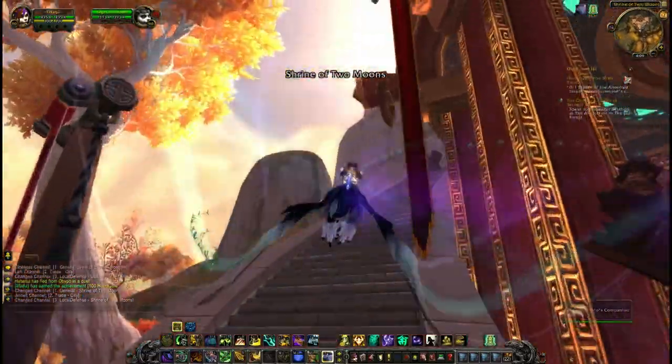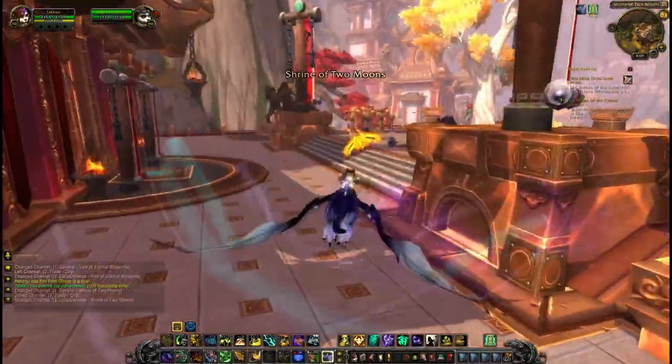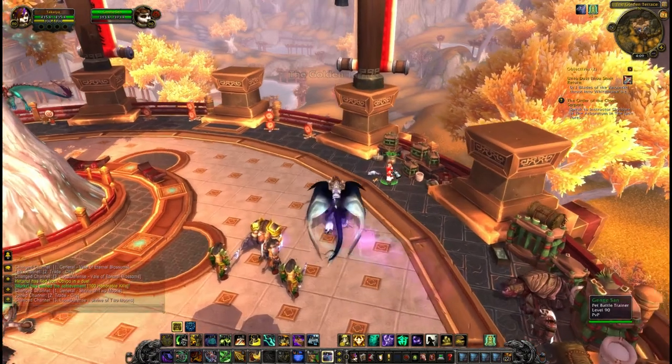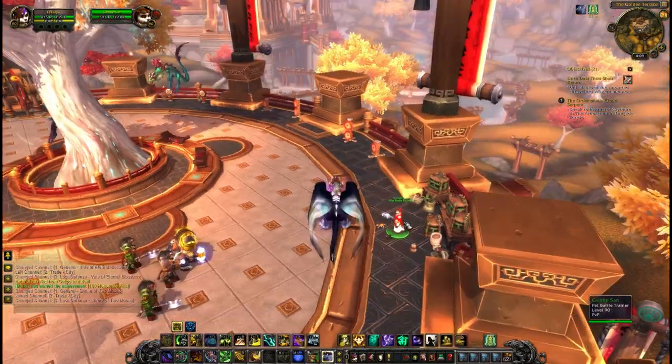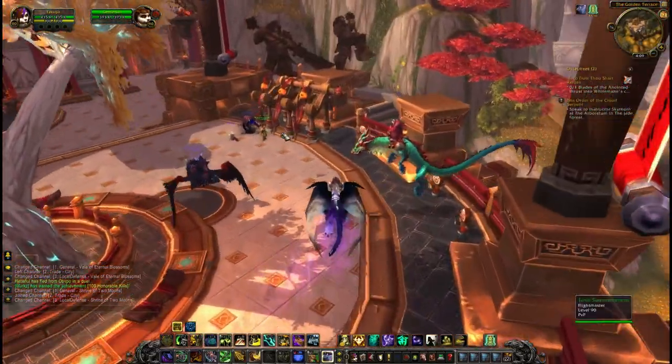If we head upstairs we'll see a typical layout of outside areas, which is excellent. We've got our stable master and pet battle trainer, which I'm afraid you still can't learn. We've got our flying trainer and obviously a flight path.